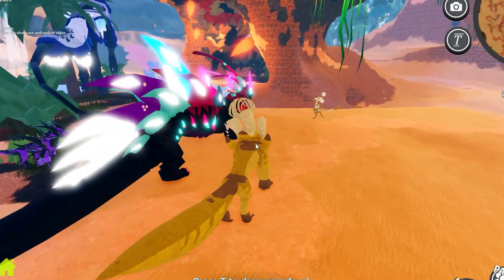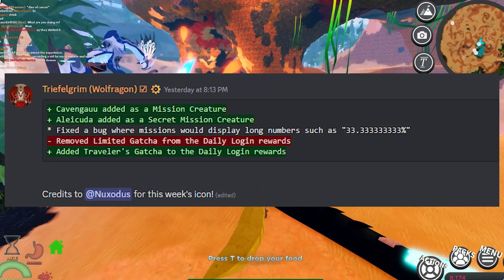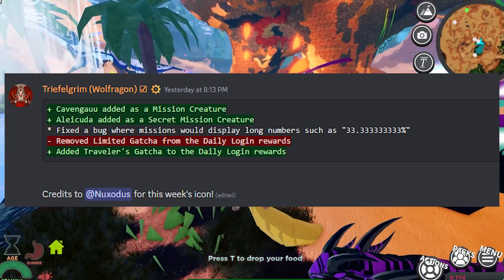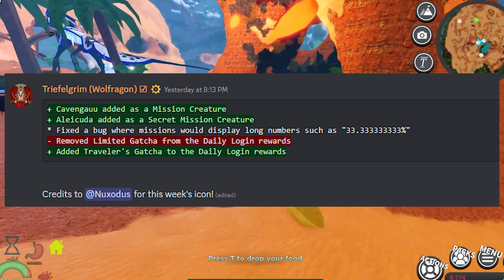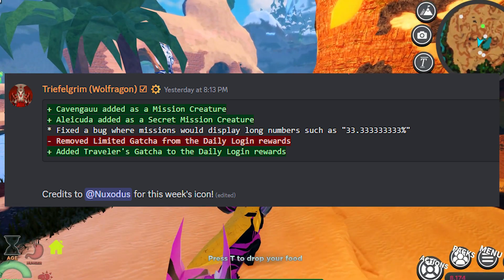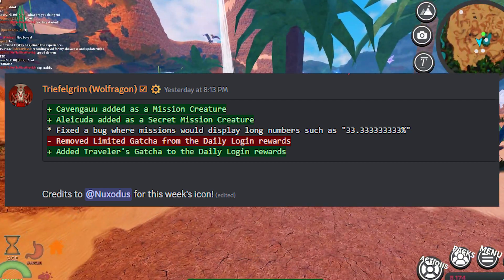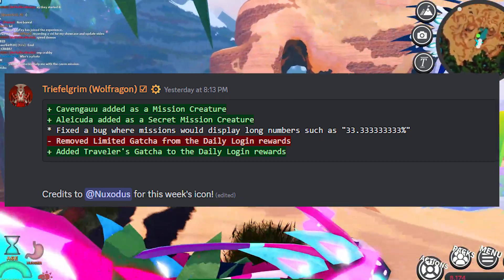Yesterday, Wolfragen released the updates which said that Kavan Gao was added as a mission creature. Alikuda was added as a secret mission creature. They fixed a bug where the missions would display long numbers such as 33.3333333%, and they removed limited gotcha from the daily login rewards and added the traveler's gotcha to the daily login rewards.